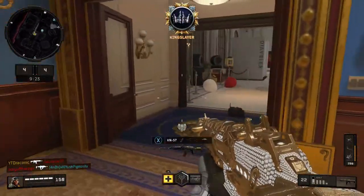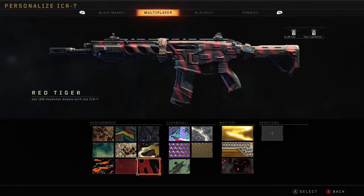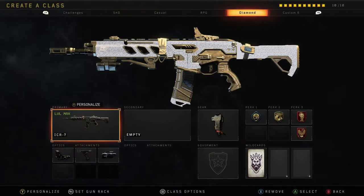The first challenge you need to do is called Red Tiger. To get this challenge you need to get 100 headshot medals with whatever gun you're using. Here is a class that I would use on screen. Obviously you can't use the same attachments on every single gun, because with this year all the attachments on each gun are kind of unique to the gun. So let's get straight through the gear and perks to begin with.